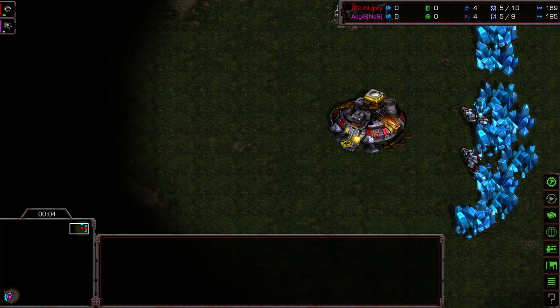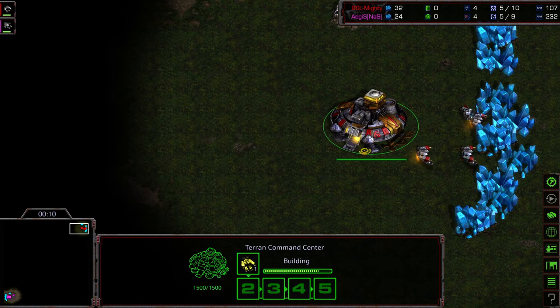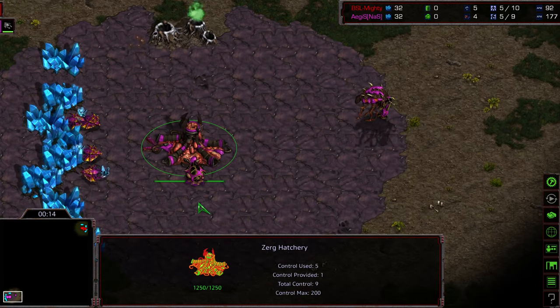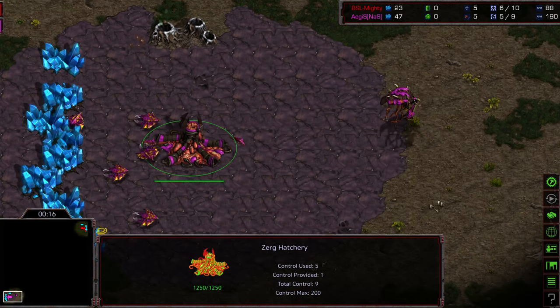Welcome to the finals of Chobo League. Mighty versus Agistil, going by Aegis. Upper right-hand corner, Mighty as the red Terran, bottom left-hand corner, Aegis as the pink Zerg.